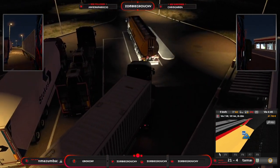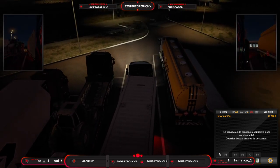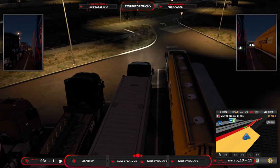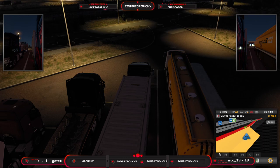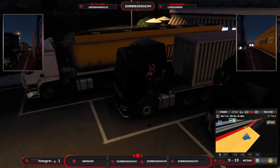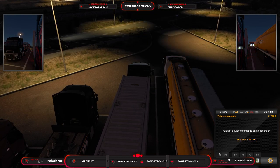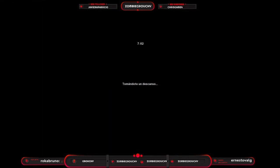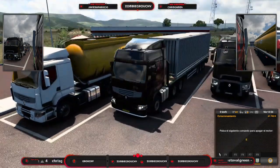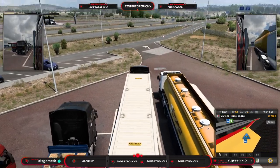Por suerte tenemos un huequecito para poder venir y descansar. Pues amigos, por alguna extraña razón nosotros nos hemos parado aquí con nuestro camión para descansar y nos está diciendo el juego que nanay de la china — que Grouchy, no te dejamos descansar. No me digáis por qué, creo que hay alguna cosita aún del DLC que tienen que pulir. No entiendo por qué tengo que parar aquí exactamente para que me deje interactuar y pueda descansar el personaje.